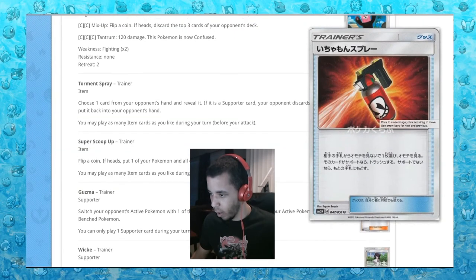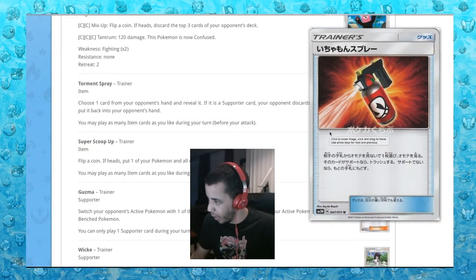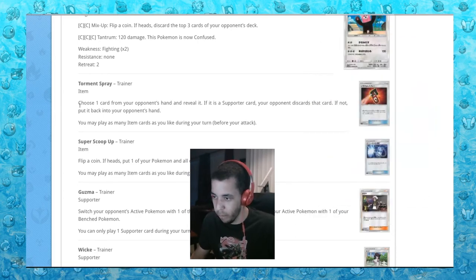Now we're in the trainer cards. Torment Spray is from Team Skull — that's pretty cool. Choose one card from your opponent's hand and reveal it. If it's a supporter card, your opponent discards that card. If not, put it back in your opponent's hand. That's not super bad.